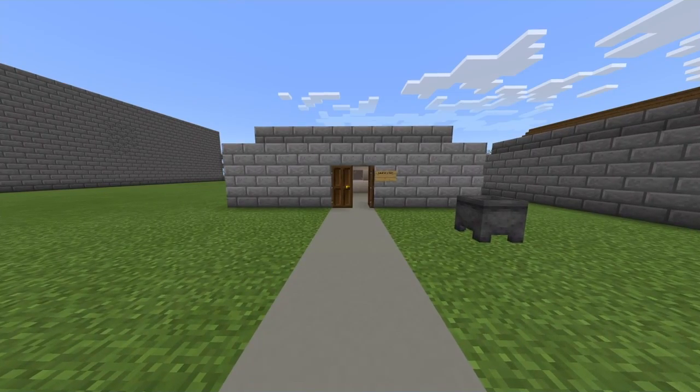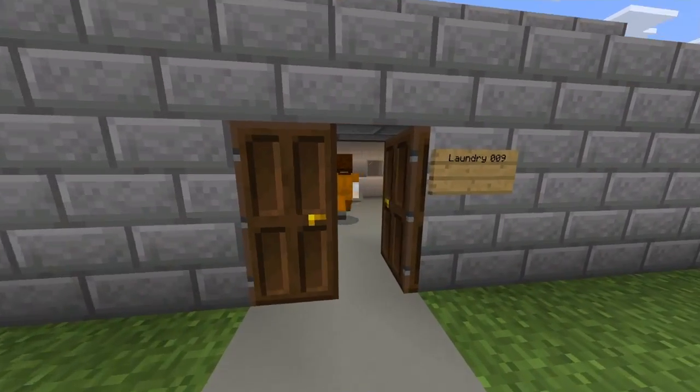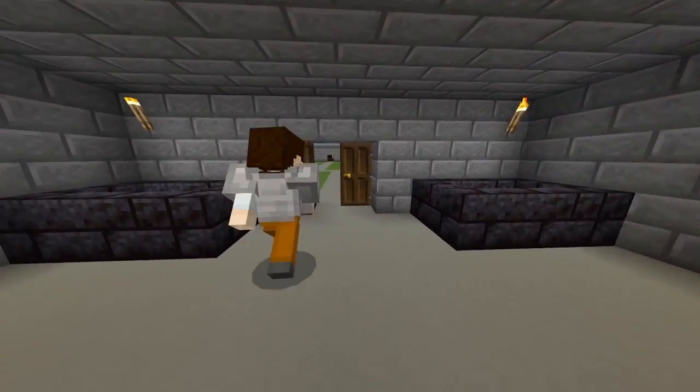Next up is the laundry room, which is also room 008. As our prisoner walks in, they will go and collect their dry cleaning. It doesn't matter if they just grab the dry cleaning and walk out.